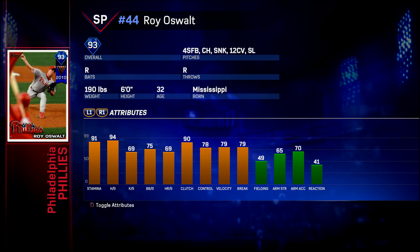Taking a look at the actual card that you get for completing the program — this card looks actually pretty good. 93 overall diamond, 2010 impact veteran. He's got a four seam, a change up, a sinker, a 12-6 curve, and a slider. His stamina is 91, hits through nine is at 94, 90 on the clutch, 79 on velocity and break, 79 control — pretty good fielding for a pitcher.